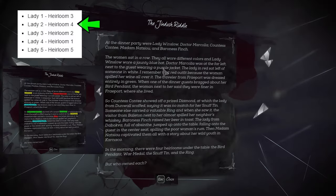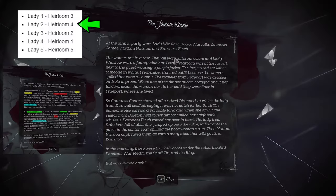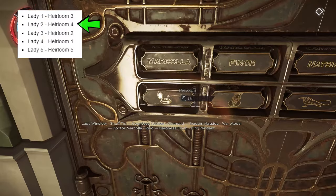So we've got Lady 2, which is Dr. Marcello. You can tell it's Dr. Marcello because if you just read it, it's the second name you come across. So she's going with Heirloom 4. If you continue reading: Bird Pendant is 1, Diamond is 2, Snuff Tin is 3, Ring is 4. So Dr. Marcello is getting the Ring — Marcello down here is getting the Ring.